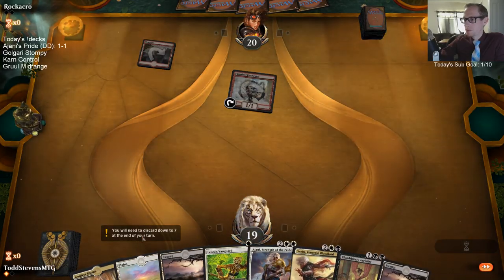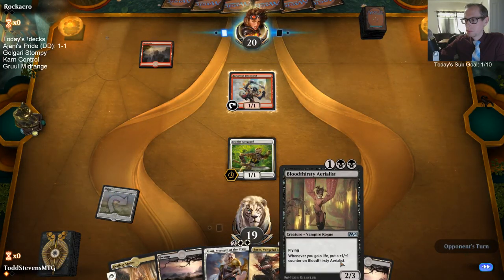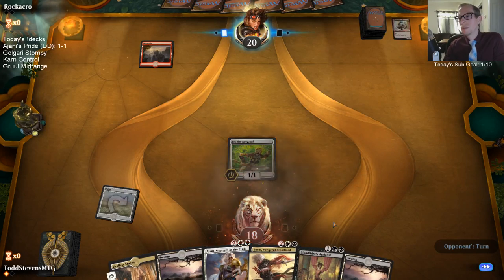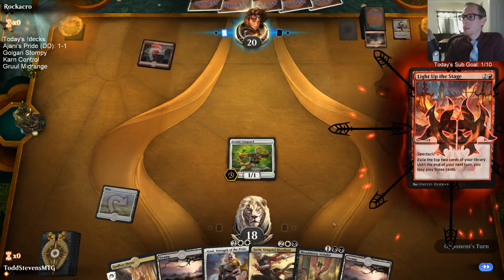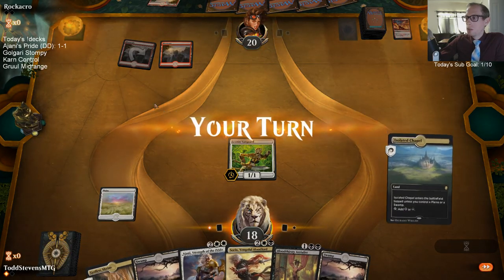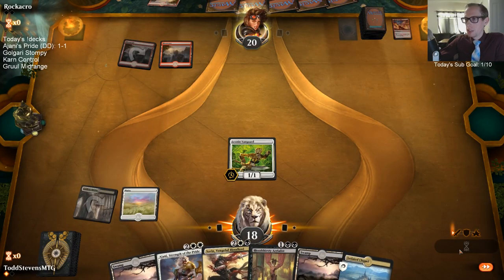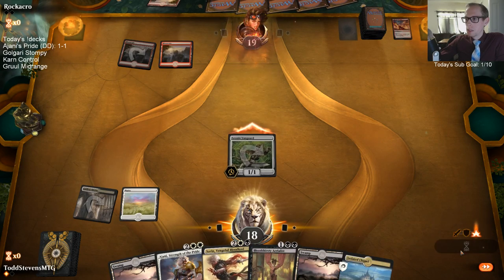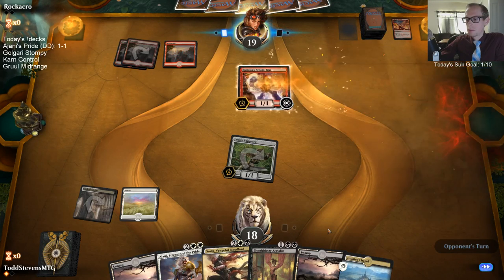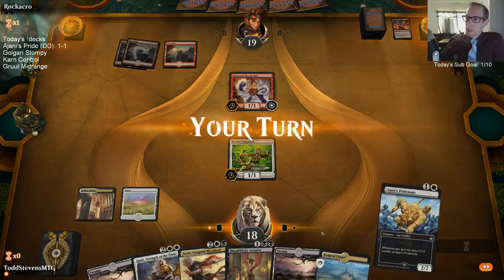I don't like Firebrand. I was about to say the opponent learned their lesson, but no, they didn't. When they do that on turn one you want a double spell, especially a double expensive spell — you do not want to see land-land. That's the worst light at that stage. Their whole hand is probably just a bunch of spells.